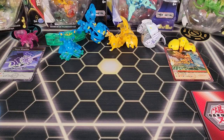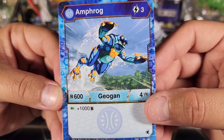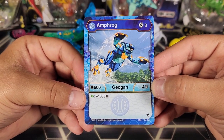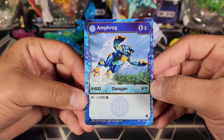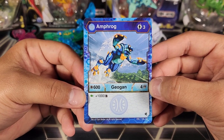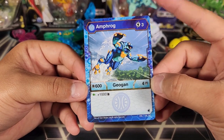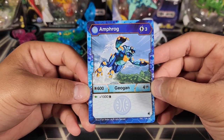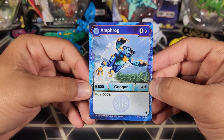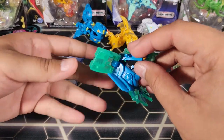Moving on to the Geogon — Aquos Ampfrog, a frog jumping out of water. Three energy to play, 600B damage. If you land on a Green Fist, you get 1000B power — so with a plus 150B Green Fist and two damage, you'd be at 1750B with six damage. It costs three energy though. It's a new Geogon for my collection, but let me know in the comments if you guys think that's worth the three energy cost.